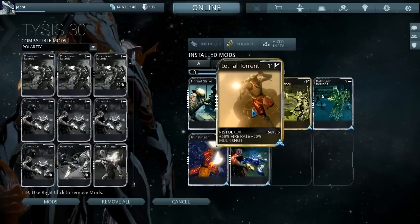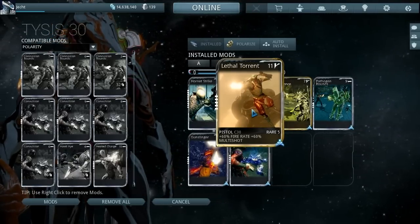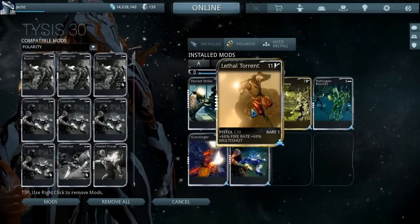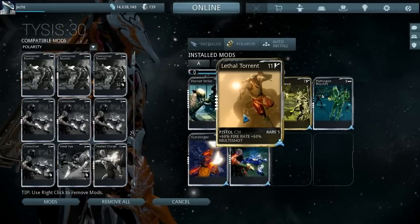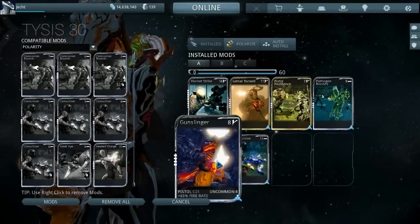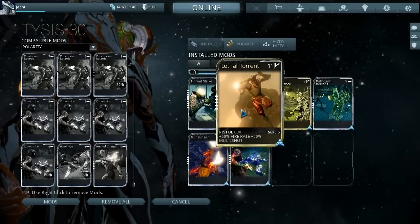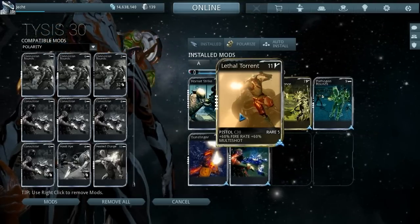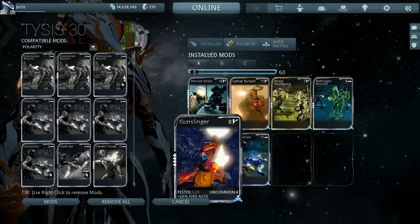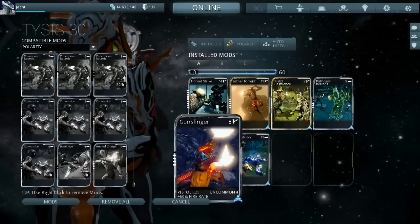For multi-shot — it only shoots one at a time so Barrel Diffusion probably would have worked a little better — but we put Lethal Torrent in because we wanted more fire rate. The fire rate mod by itself didn't really cut it, so Lethal Torrent adds 60% fire rate and 60% multi-shot on top of the normal 60%.